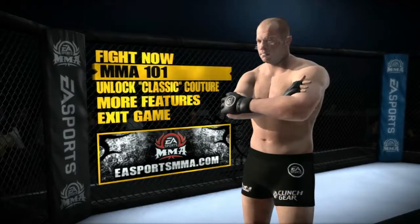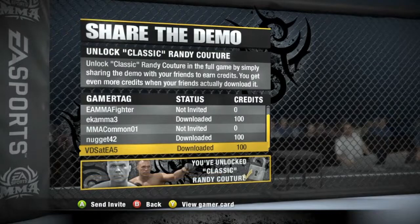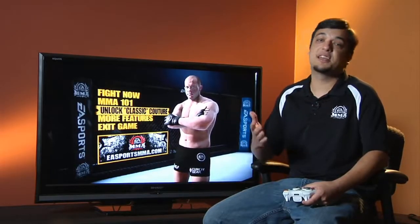Something cool about our demo is the chance to unlock a classic version of Randy Couture using our Share the Demo feature. Simply go to Unlock Classic Couture on the main menu, select a friend from your friends list, and hit Send. Every invite you send to a friend will earn you credits that you can use to unlock the classic version of Randy Couture for the full version of the game. You'll earn even more credits when your friends download and play the demo — this is just our way of saying thanks for helping spread the word about EA Sports MMA.